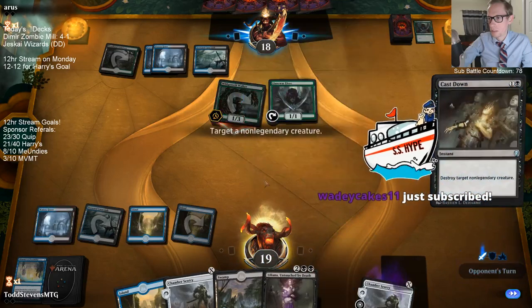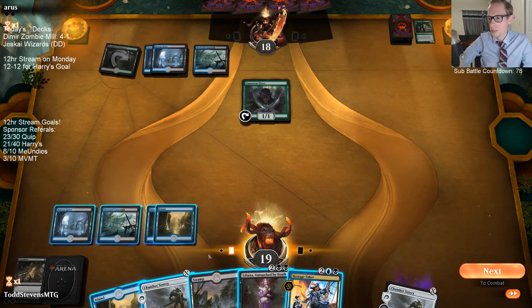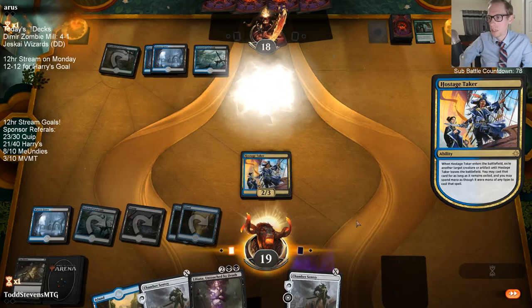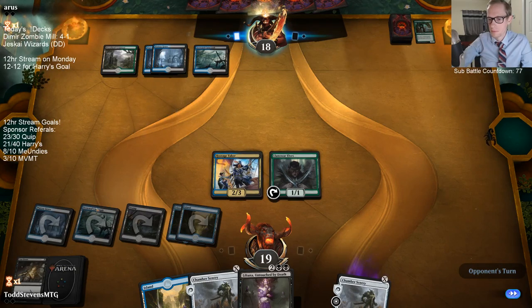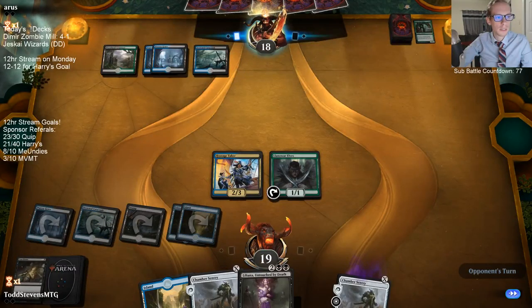I still kind of want to cast and kill the Wild Growth Walker here. They have Hostage Takers — interesting. If we just take this land — oh wait, they're going to Cast Down it. Alright, sub battle countdown at 77. We need to find Arcane Adaptation and Diligent Excavator. We know we have a Diligent Excavator on the bottom currently. Now we get to play Chamber Sentry for three with this Llanowar Elf!